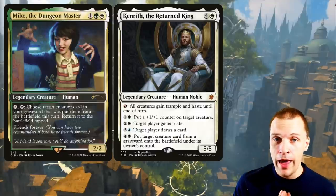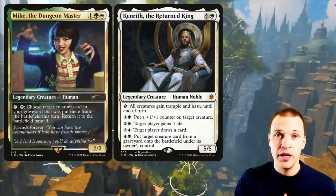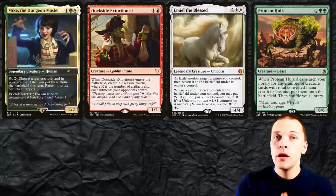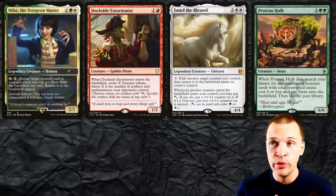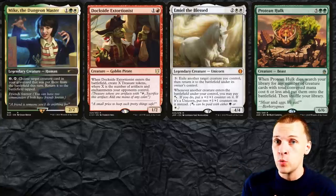With Mike as the commander you get the same kind of game plan similar to Kenrith, where you sit and sac creatures and reanimate them. And as he can team up with lots of D&D buddies, you get access to a lot of different color identity possibilities. But with Mike as the commander, we can't go for the Dockside Emil combo because we can't do something with infinite mana unless we have an untap effect in there as well.